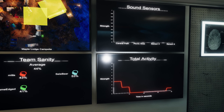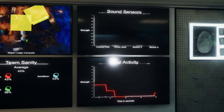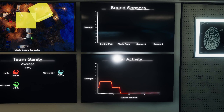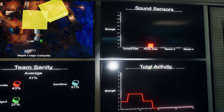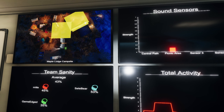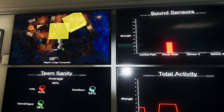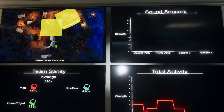I've put a couple of sound sensors — one showing the central path and one showing the picnic area. Oh, picnic area is registering. Is somebody near that? Yeah, that's the area by the front of the cabin and we're both here. You're being picked up nice and clearly on there.